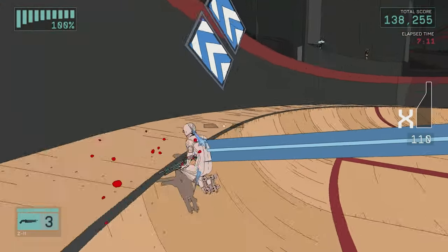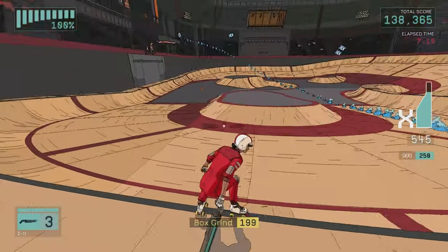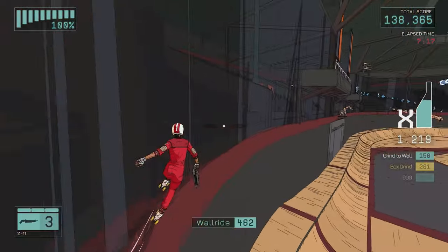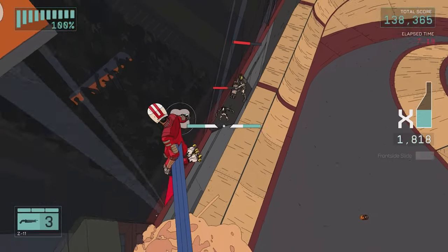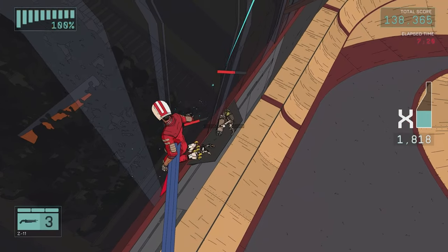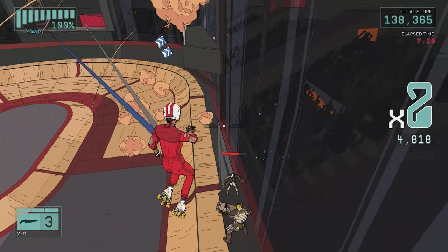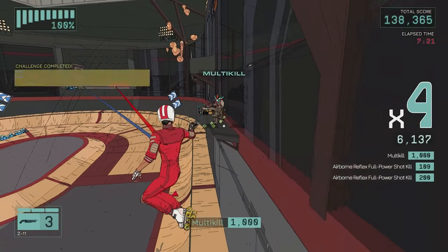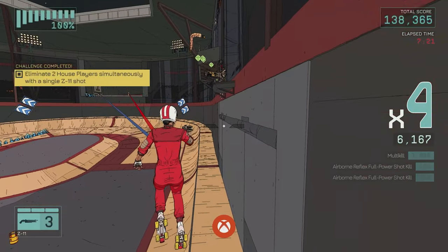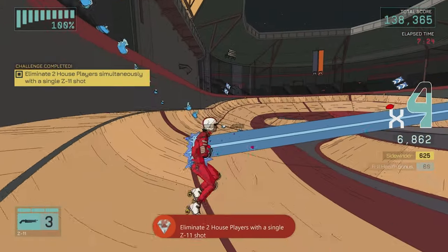The last weapon is the crossbow. This achievement is also a challenge on the Matterhorn Stadium level. Shoot the polybeam enemies once until they teleport onto the same platform as another enemy. Make sure that other enemy is weak so it's killed with a single shot. Line them both up with reflex time, shoot and kill them, and you'll get the 2 Birds achievement for 30 gamerscore.